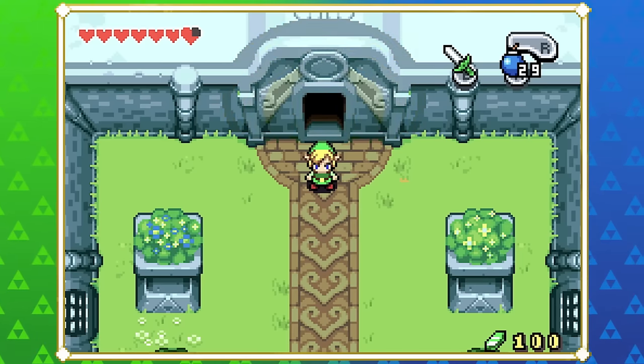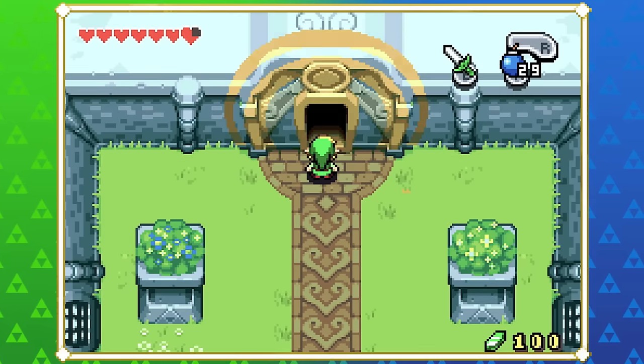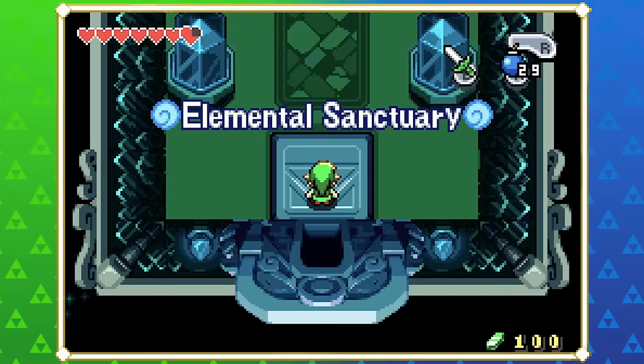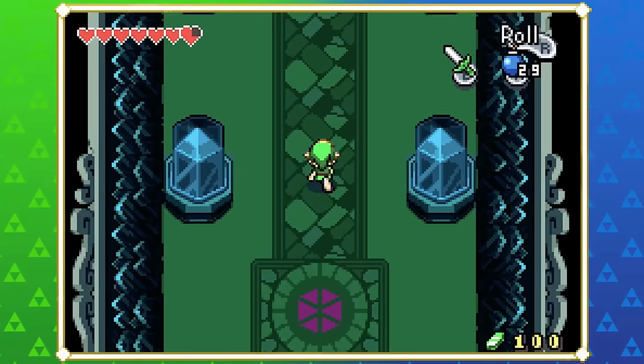Hey guys, welcome back to Zelda's play-through of The Minish Cap. Last time we conquered the game's second dungeon, the Cave of Flames, and this time we're heading to the Elemental Sanctuary. We'll be upgrading the white sword into something a different color, essentially.